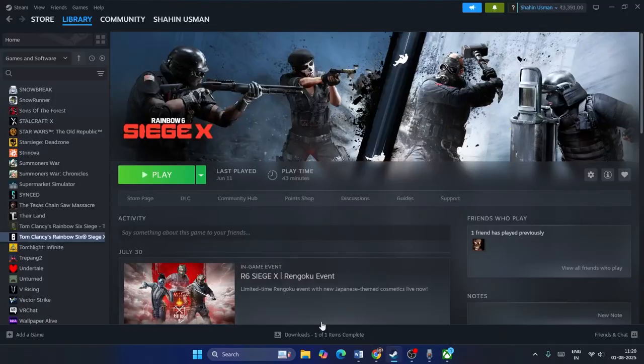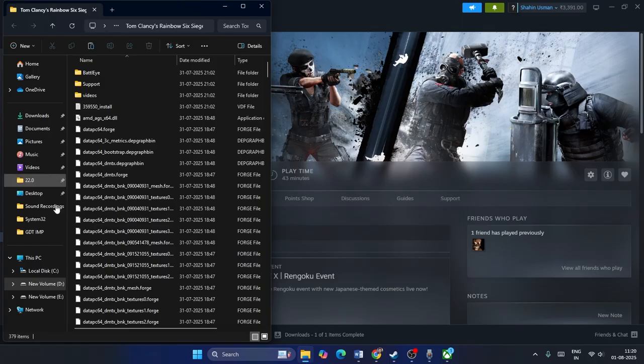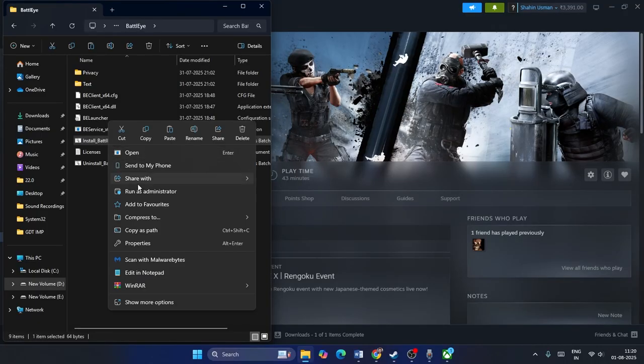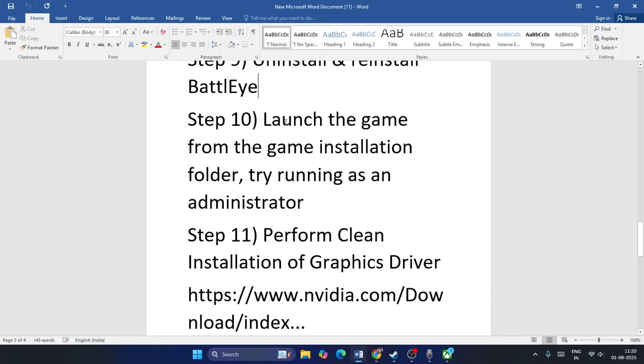The next step is to uninstall and reinstall BattlEye. Right-click the game in Steam, go to Manage, and select Browse Local Files. Navigate to the BattlEye folder, find the uninstall option, right-click it and run it as Administrator, then confirm. Afterwards, install BattlEye again by running the installer as Administrator and confirming. Then check if the game works.